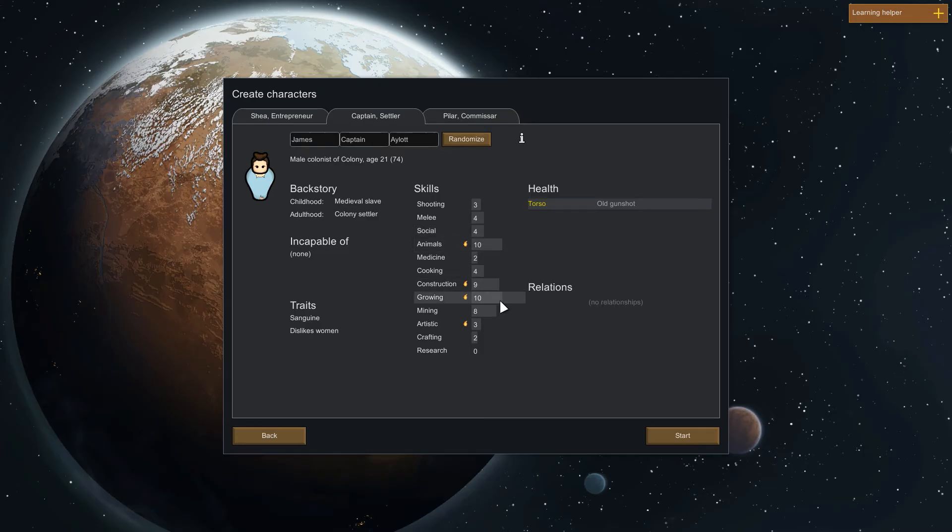We've got James Eilat, Captain my Captain, who's good at basically animals, construction, growing, mining. He's going to be probably doing a lot of our heavy labor here to begin with, and of course growing all of our food that we're going to need.